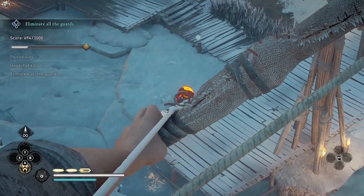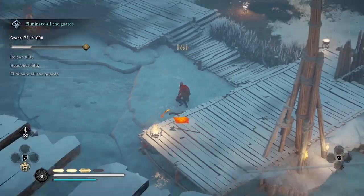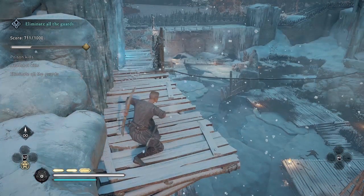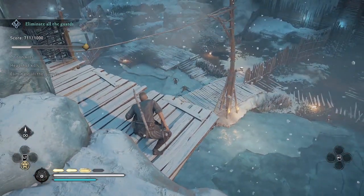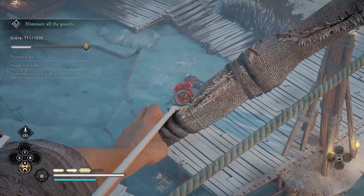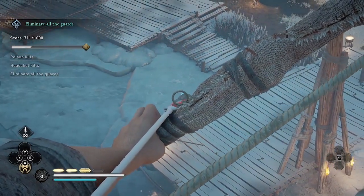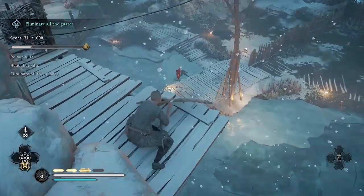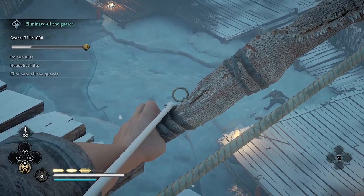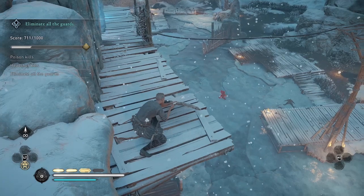I'm gonna do the headshot. I need to do two headshots to kill him, but I kept my cursor over his head. There was actually two guards — I thought there was only one left, but there's actually two on this side. These skirmishers, the guards with the knife, their weak point is actually their knees as far as I can tell. So it's really hard to hit their weak point, so with them I'll just go for the headshot.